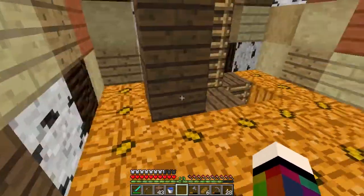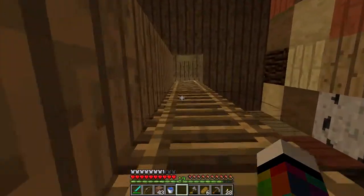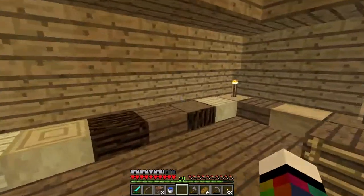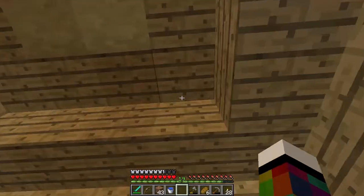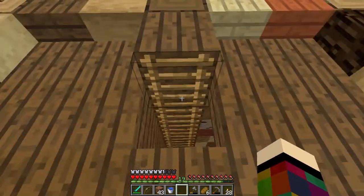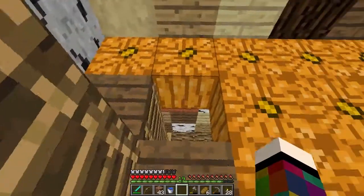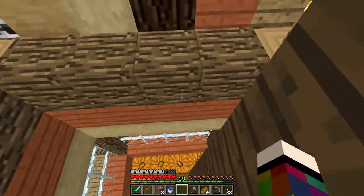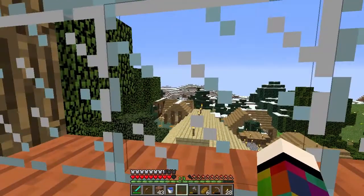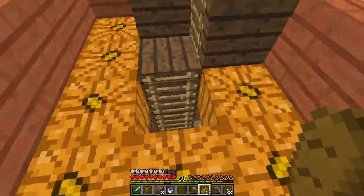I've done the classic Jack O'Lanterns to give a little bit of light here, and I did that by placing soil underneath - I've done it many times - you place soil underneath and then put the Jack O'Lantern on top and then take the soil away, just in case you're new and haven't seen me do that. It's a speciality of mine. I just thought it was nice to break up the levels a bit with flooring. I'm not intending to put anything in here, it's literally just a tower. There's the very top - this is the roof. I ran out of oak, which is unbelievable. I was going to put some glass at the top but when I looked at it from a distance it didn't seem to need it.